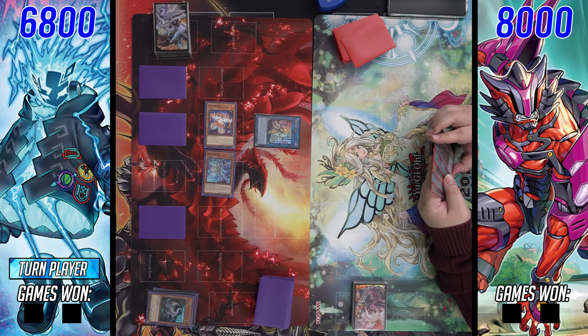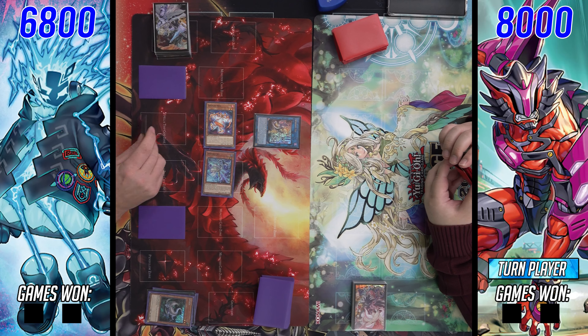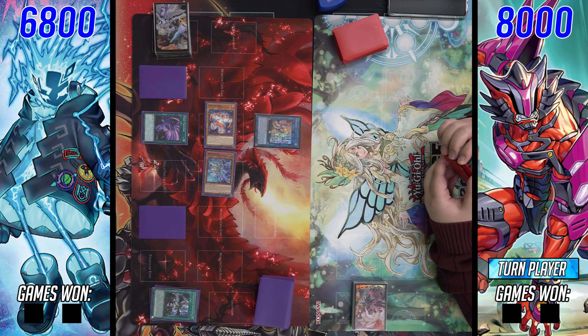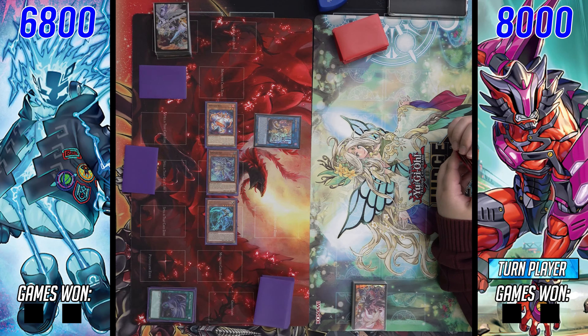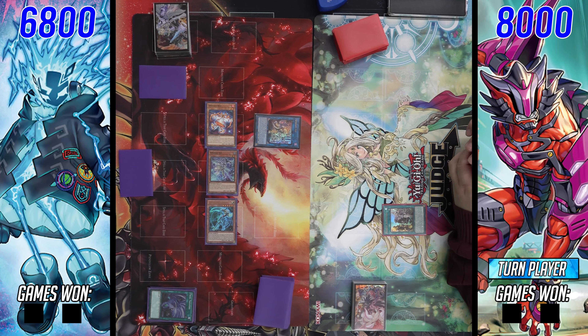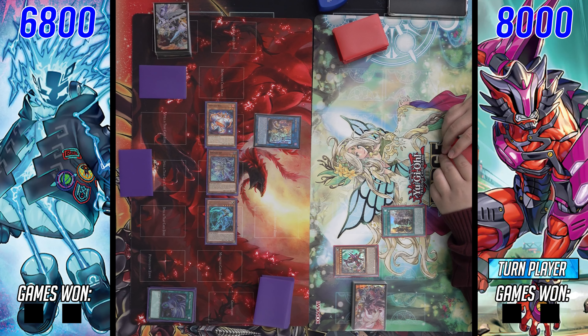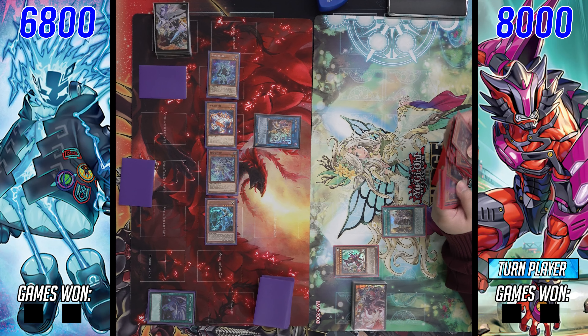We're gonna see our Sprite player go first, going starter into red, then summoning blue into jet, into a search of smashers. It looks like they'll go right for gigantic — activate gigantic effect — then summon imperia. Imperia when summoned lets you draw a card, and it's also just level two, which is perfect. So we'll see them summon that, draw a card, then link off the gigantic and the imperia going into elf.